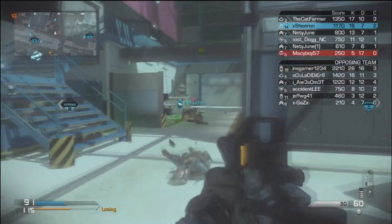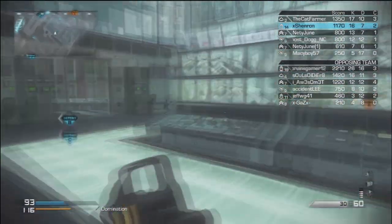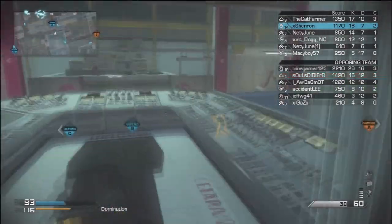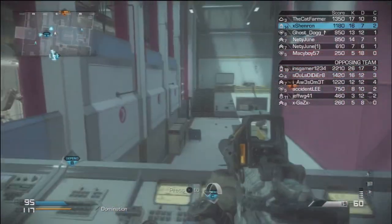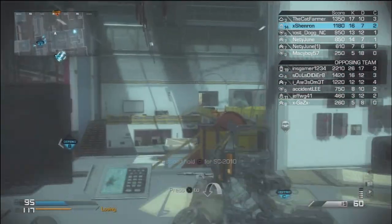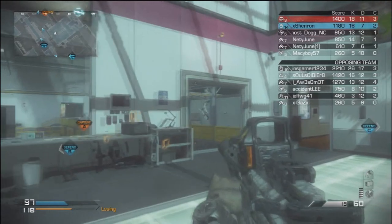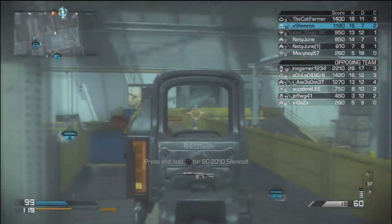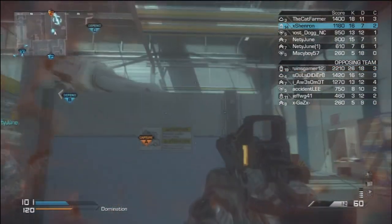For killstreaks I'm running the support package on this class, because I won't be dropping 12–14 kills. I want to support the team, so I run SATCOM, ground jammer, and the Oracle. Oracle is one of the best support streaks. Ground jammer is kind of like an EMP but I'm not entirely sure what it eliminates.